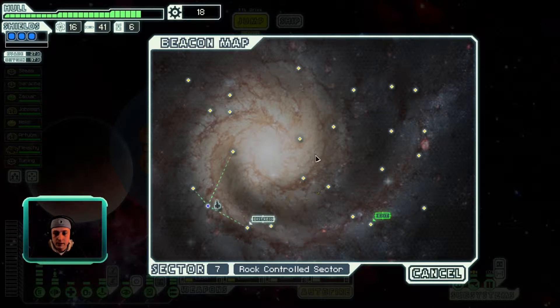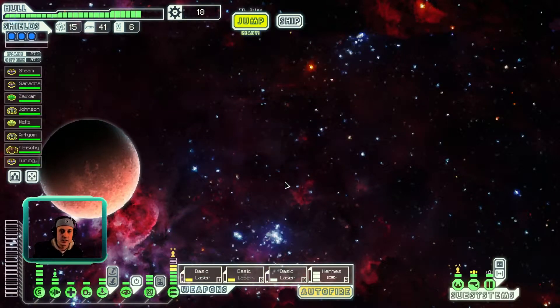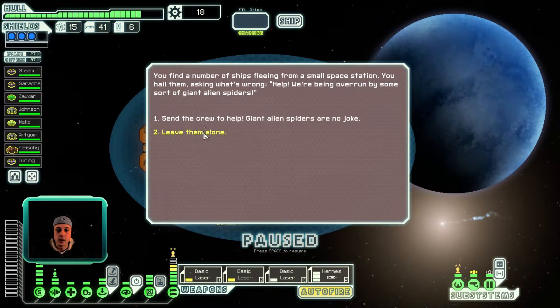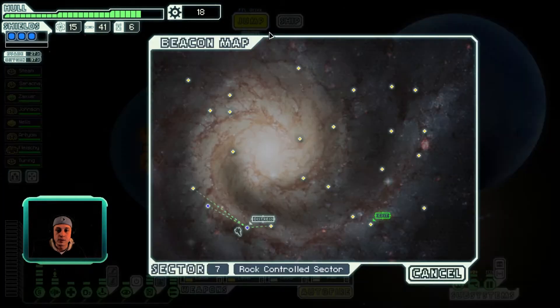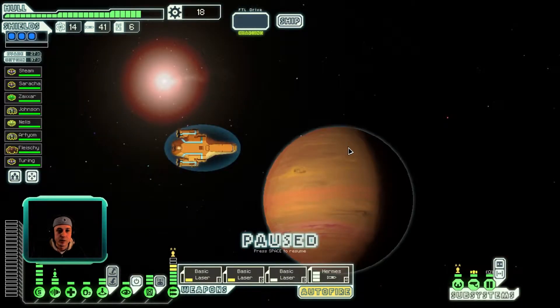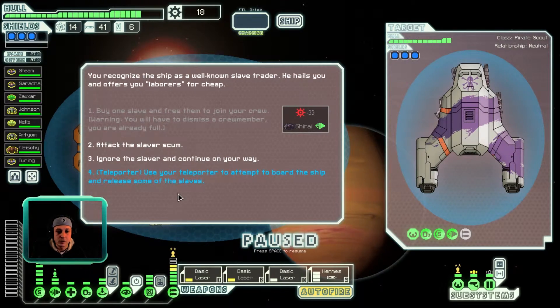We got a distress signal immediately. It looks like we can kind of go to the bottom and then make some jumps around there before the rebels catch up to us. We'll go ahead and hit up this distress signal. Right now, we just want to focus all our scrap on upgrading. We're not going to deal with giant spiders — horrible alien spiders are a great way to lose crew members, and I'm right near the end of the game, so I don't want to do that.